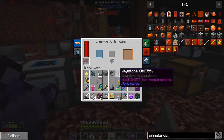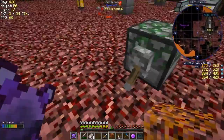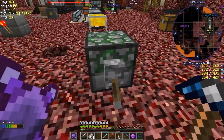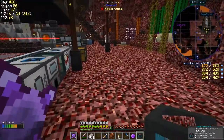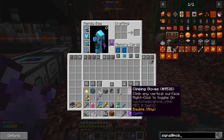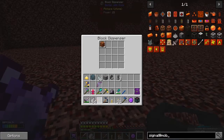We can put that into the energetic infuser — there were a few quests I haven't claimed. Let's take these and put them in. Too powerful. As you can see, quite effective — we've actually got 36 prosperity shards from those five blocks. I think that's a good return. I'll put these bits in here that I don't need for the time being. I suspect it's always a good idea to keep the interdiction torch on you.